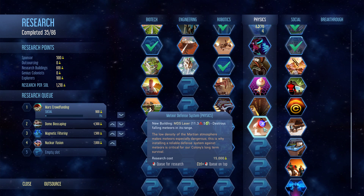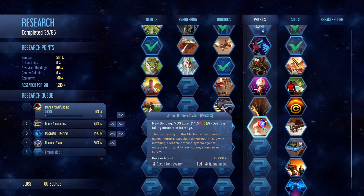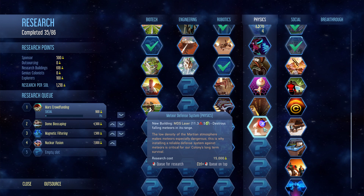The low density of the Martian atmosphere makes meteors especially dangerous. This is why installing a reliable defense system against meteors is critical for our colony's long-term survival. That is certainly a priority at a certain point.